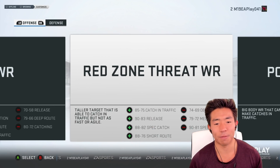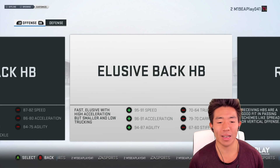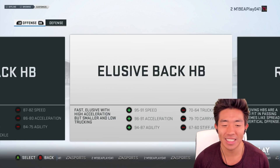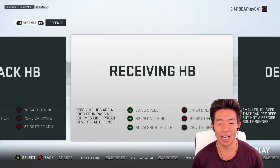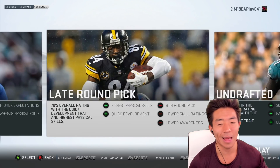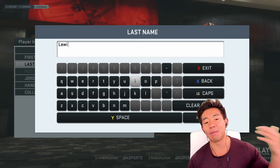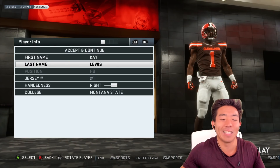They only let us do offensive players - I wanted to do defense. For the archetype, there's a power back, elusive back, and a receiving back. Let's be the Barry Sanders-esque back for this short player career. For draft status, we went with the early draft pick. If you guys don't know, my name is Eli Lewis, but let's be K Lewis - why not?